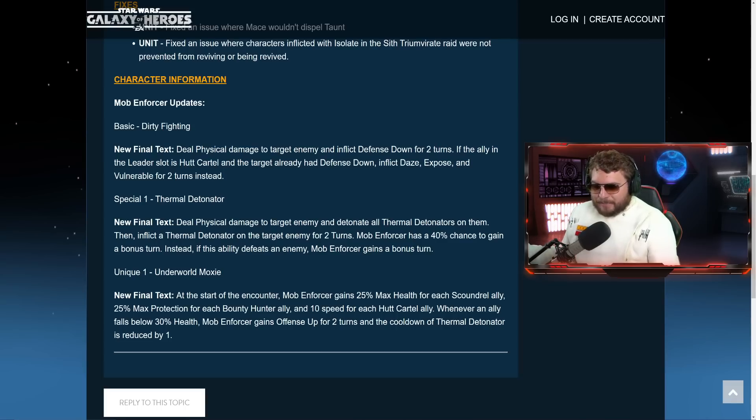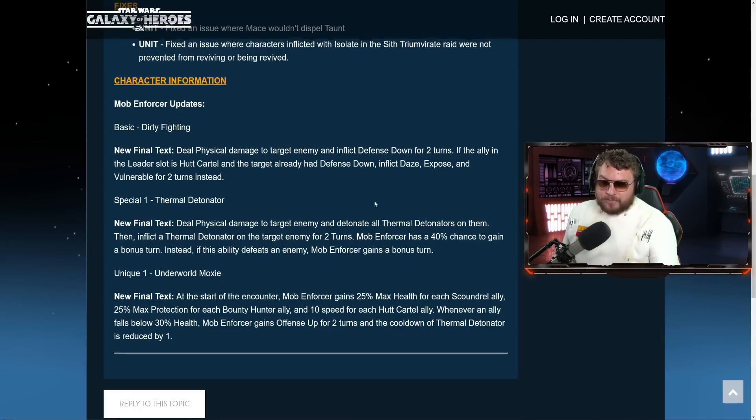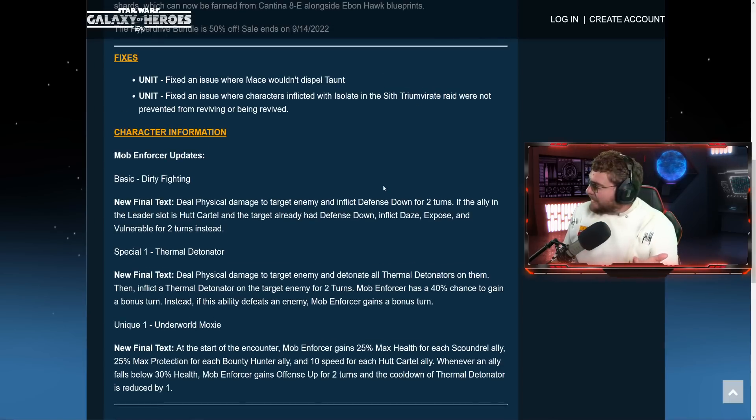The basic ability deals physical damage to target enemy and inflicts defense down for two turns. If the ally in the leader slot is Hutt Cartel and the target already had defense down, you inflict daze, exposed, and vulnerable — a pretty good basic ability. The special ability is called Thermal Detonator: deals physical damage and detonates all thermal detonators on the target, then inflicts a thermal detonator on the target for two turns. Mob Enforcer has a 40% chance to gain a bonus turn, and if it defeats an enemy it gains a bonus turn — pretty crazy.